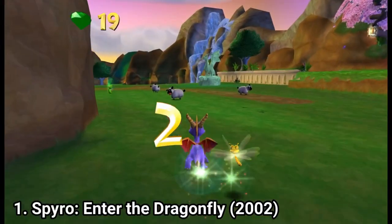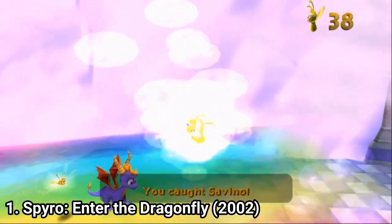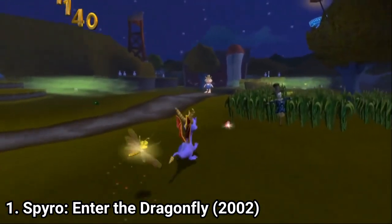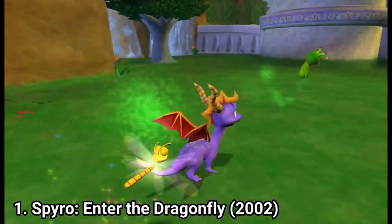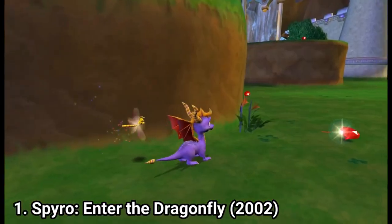Spyro gets different sorts of breaths like the classic fire breath, a bubble breath, he can also emit lightning, and he also has an ice breath. The game is comprised of 9 beautiful worlds. I recommend you play it — I liked it. It's jolly, relaxing, and good looking, and I like the variety in gameplay.